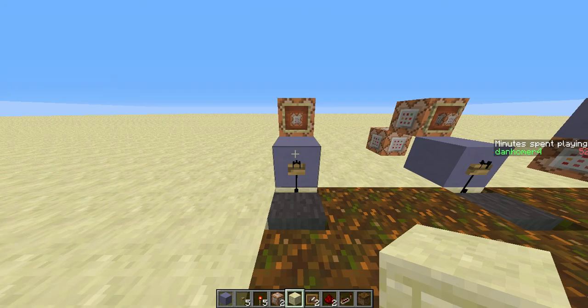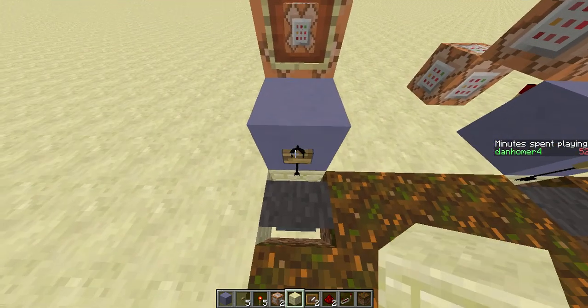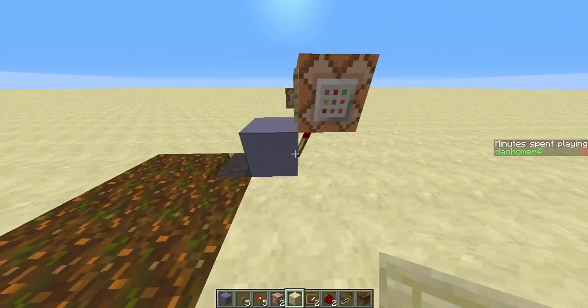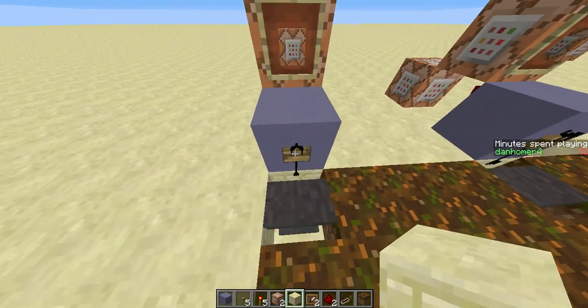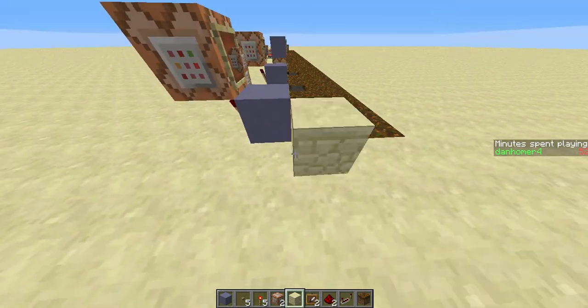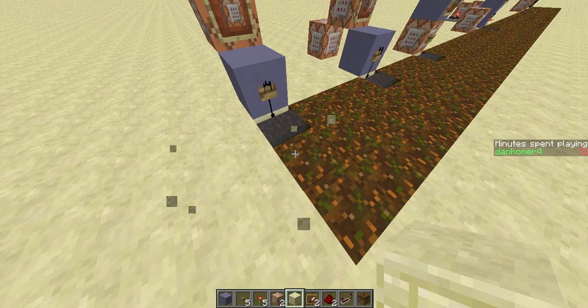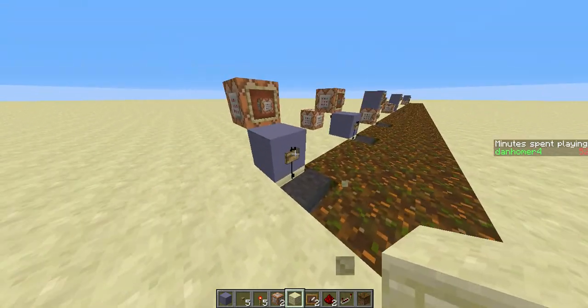Hello, this is my idea for a very compact 1-minute timer using 13w37a snapshot features. This is 3 blocks long, 2 tall, and 1 wide because of the button.